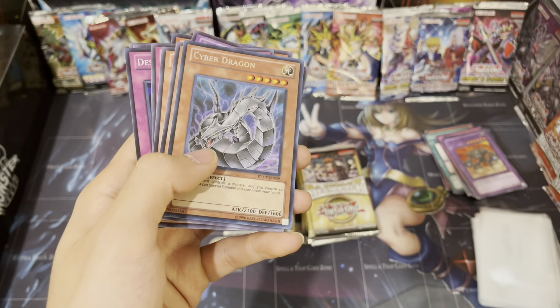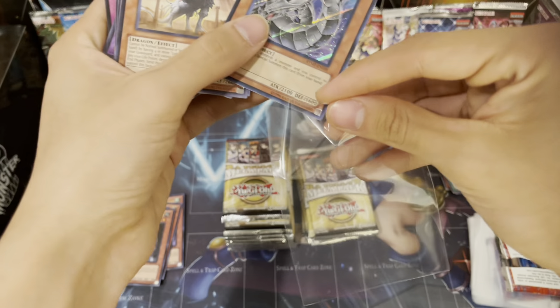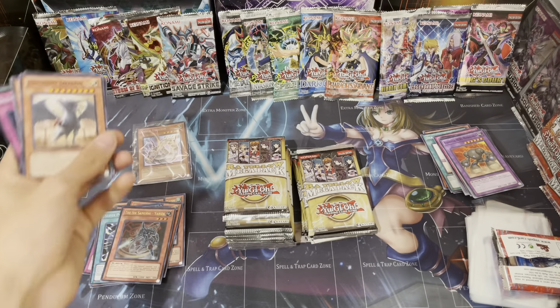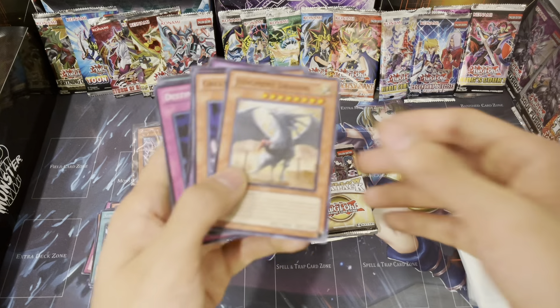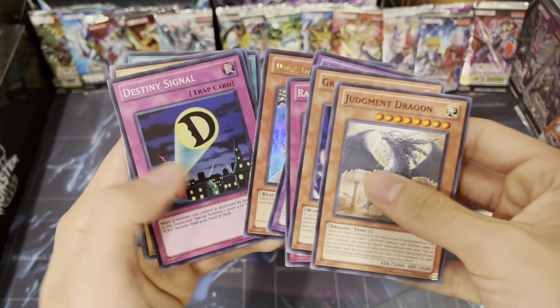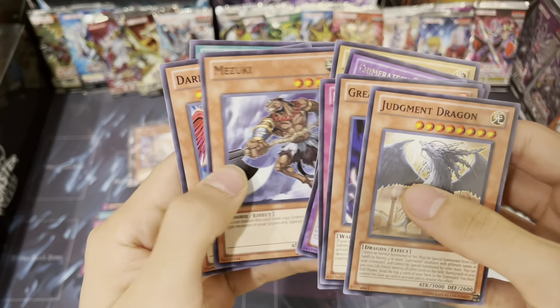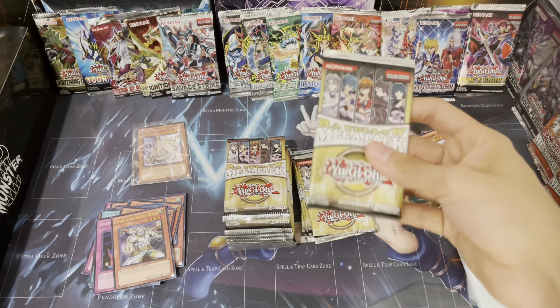Oh crap, this freaking mega pack just fell. I can't see the sleeve through the camera. Alright, so that's a good one. We had another Wereworlf and a Destiny. Sparks Moon - another Mizuki. Nice, we got a playset already and we're only a few packs in.